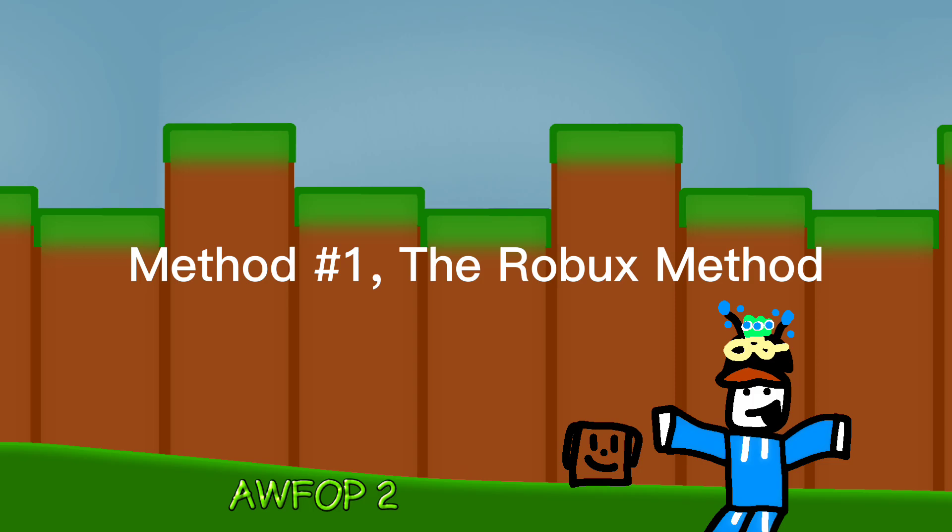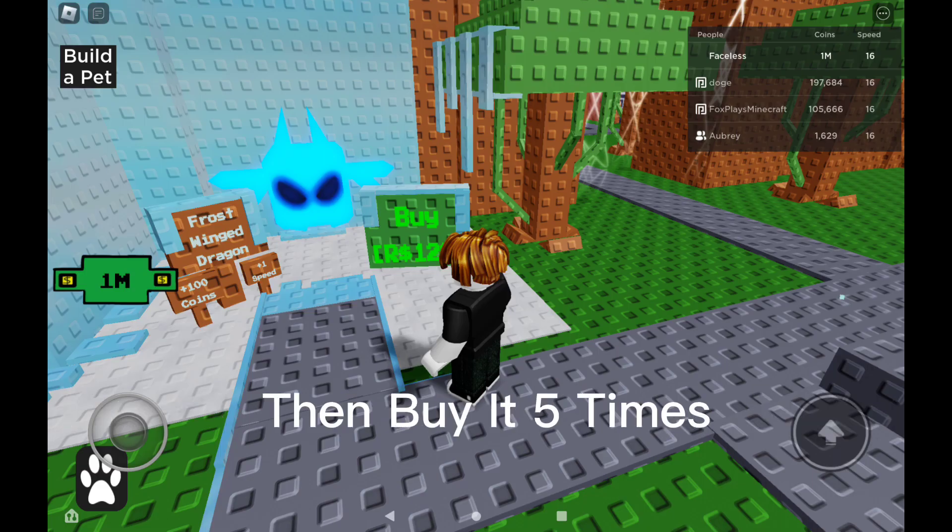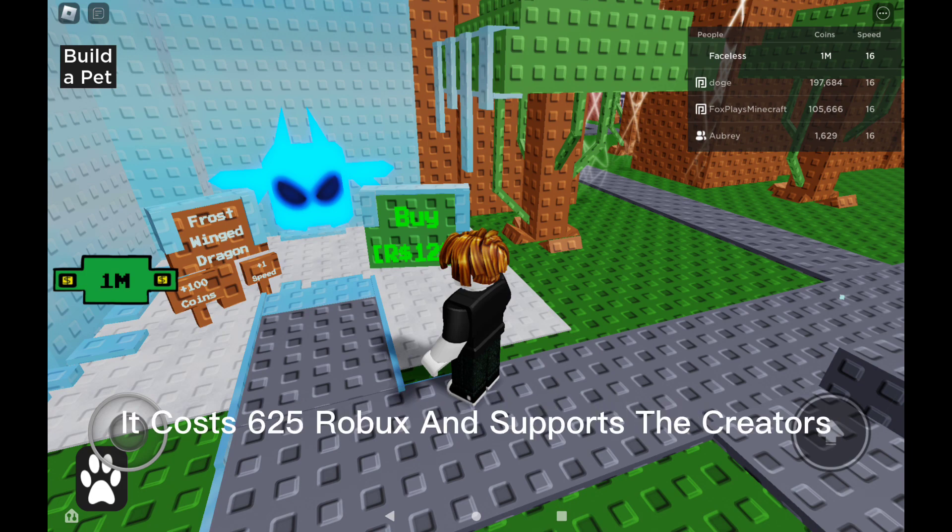Method number 1: the Robux method. First, go to the Frostwing Dragon, then buy it 5 times. It costs 625 Robux and supports the creators.